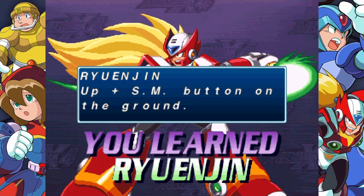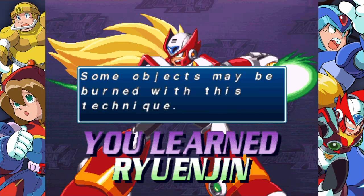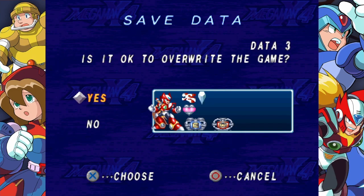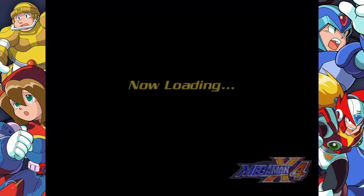Ryunjin is honestly the best technique for Zero in the game. This technique is the best — it's so useful. There are so many bosses that hate this weapon. Up and special move button on the ground — a powerful attack that burns enemies with flames. Some objects may be burned with this technique. With this technique, we can actually do a little bit of backtracking before I get to the halfway point of this episode, with two heart tanks and a life tank now.